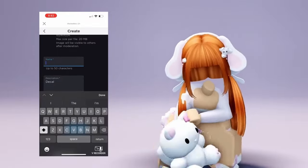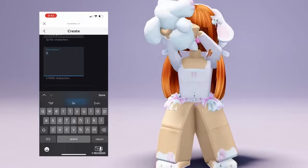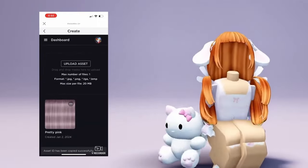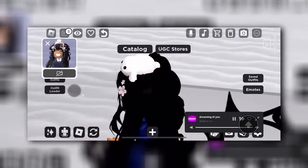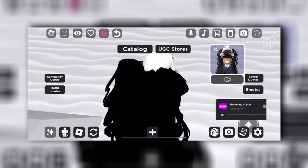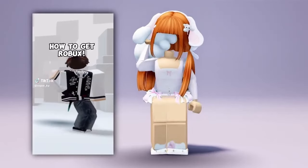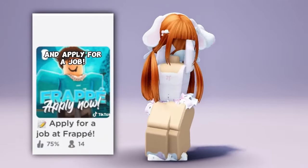Now name it, upload it, and copy the ID or write it down. Go to this game, get any hair that you want. Go to this sparkle and paste the ID. And here is the hair.